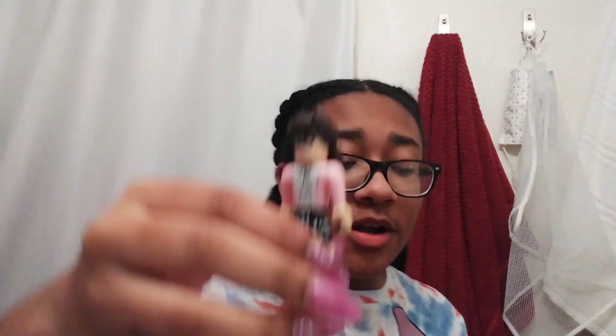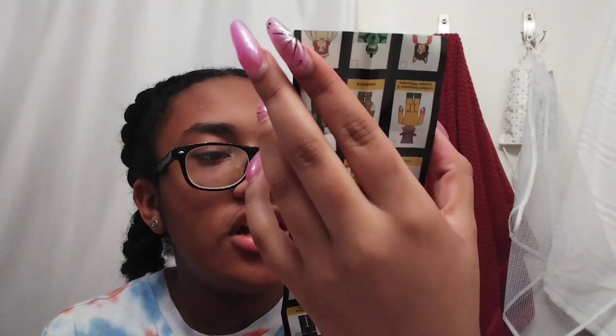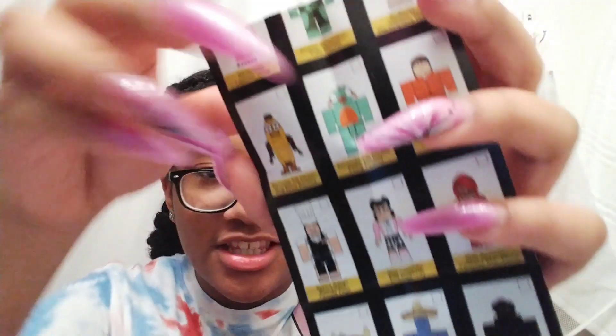All right, I finished unboxing all of them. I forgot that they came with this thing that tells you what the characters' names are. So the first one I got — I'm going to show you guys her again, do you remember her? Her name is actually from Star Sorority, and her name is Ella McStuddy. Let me show you guys better. So that's her.